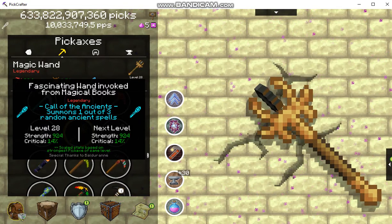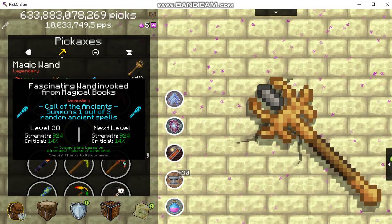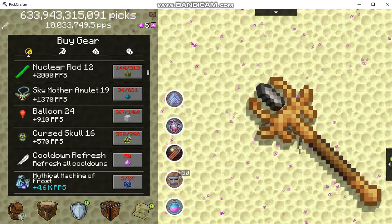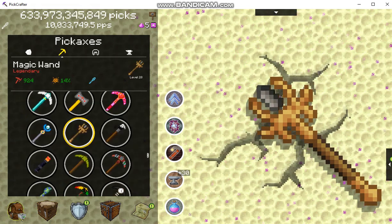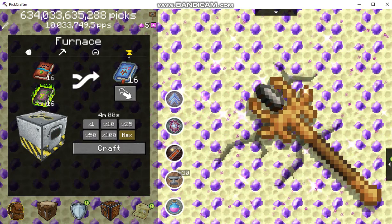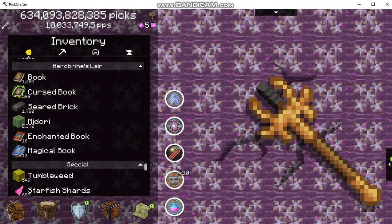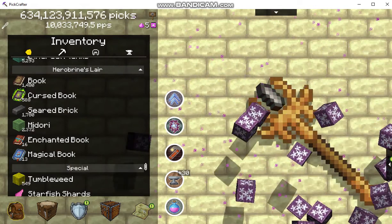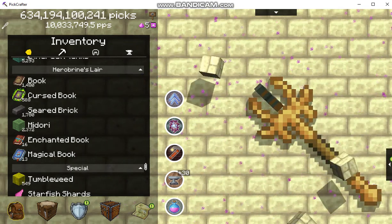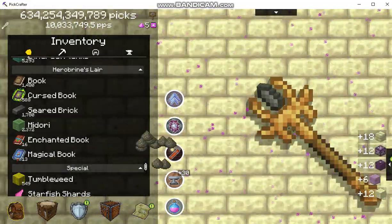Fascinating — wand invoked from magical books. I guess it used a spell or something. So there you have it — there is your magic wand, and you get it from crafting books. It's the blue ones. You get the curse book and the regular book from the lair, and then you have to make the magical book.